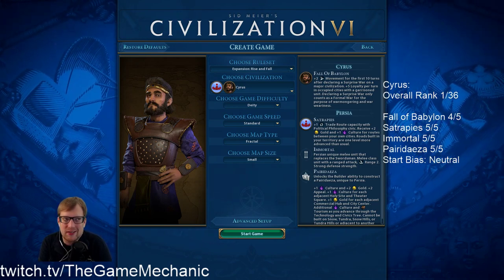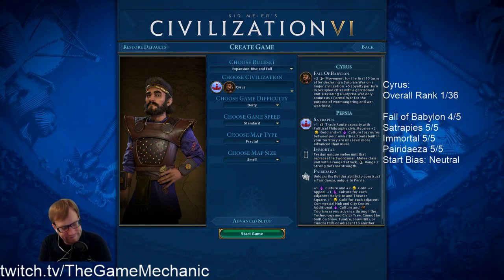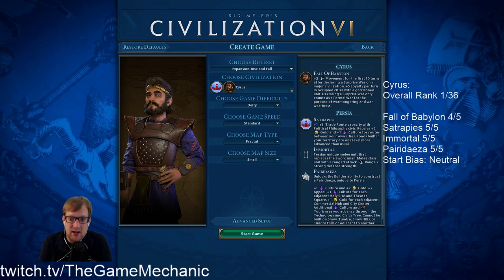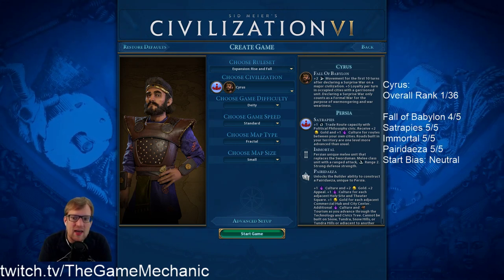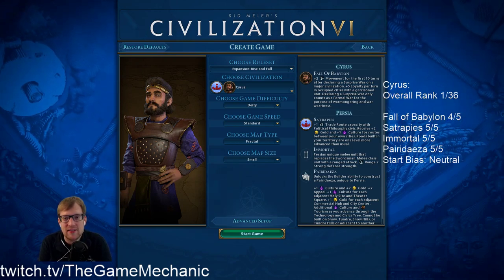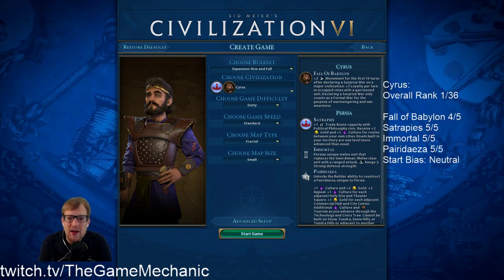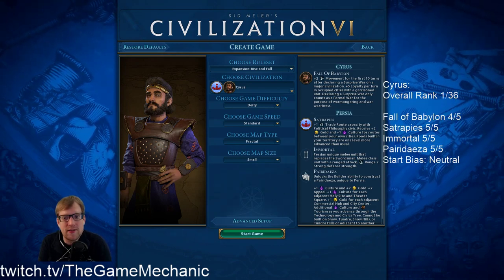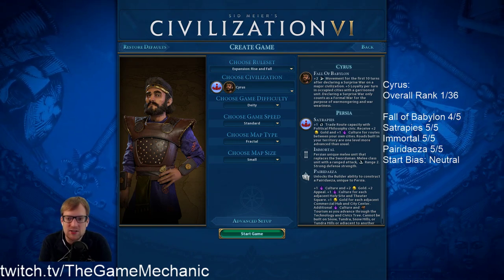And that's just really hard to beat. If you're not first-turn taking cities in a war, you're doing it wrong. That, coupled with your Immortals, is pretty nuts. That, coupled with knights, is even more nuts. So there's all kinds of fun you can have with Fall of Babylon, in addition to that very excellent bonus. Five loyalty per turn in occupied cities with a garrisoned unit — that will let you hold cities after you take them. You will see this play into the game we're about to play quite a bit.